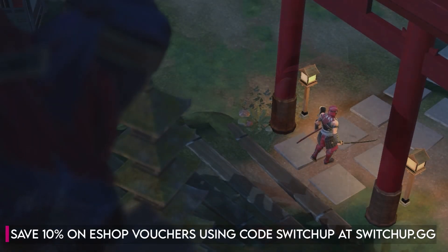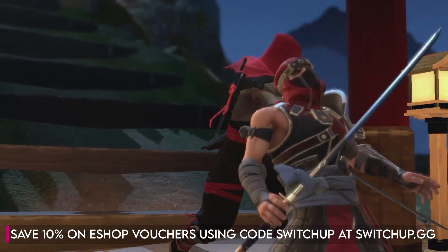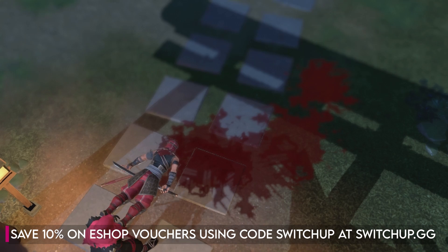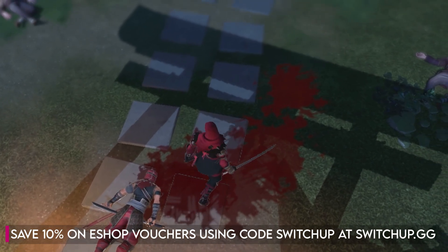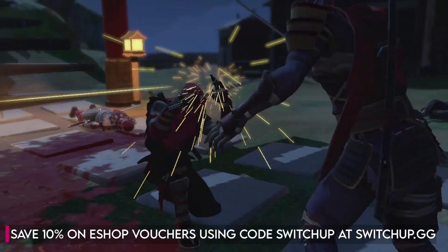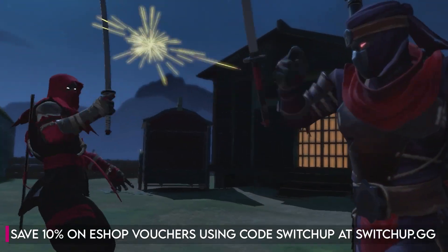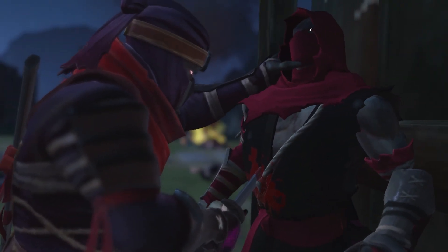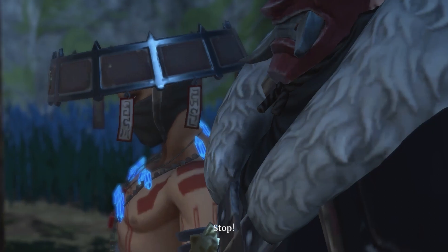Aragami 2 is the second entry in the Aragami franchise from Linceworks. It's a third-person stealth action adventure where the player takes on the role of a soulless ninja warrior who must complete missions in the hopes of saving other Aragamis inflicted with a weird illness, all whilst taking down evil forces who are trying to destroy the land. So does this ninja game strike true or do the shuriken not quite hit their target? Well, let's find out.